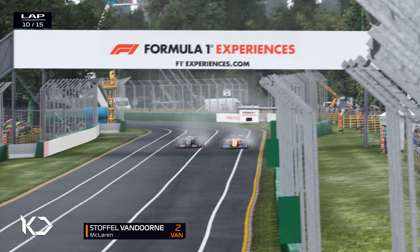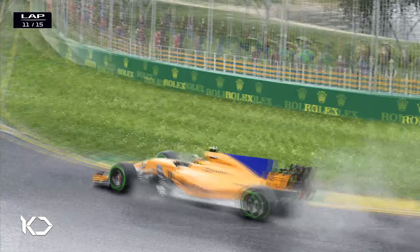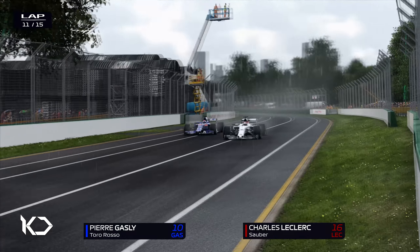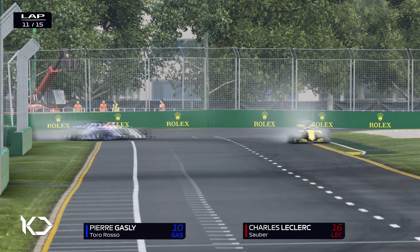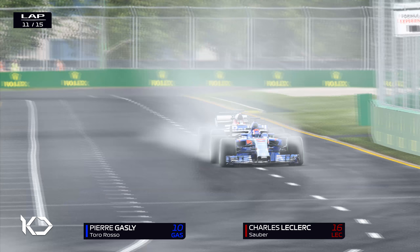Räikkönen makes a similar mistake to Hamilton, so we're all over the back of the Ferrari — a picture-perfect move, just like what we did to Hamilton. We're going to put ourselves up another position. Räikkönen is on older tyres, which aids the overtaking manoeuvre quite a bit. Stoffel van Doorn is trying to make some moves on Esteban Ocon — van Doorn had an awful qualifying, down in 17th. We've got the two best friends of the paddock, Pierre Gasly and Charles Leclerc, going side-by-side. Hopefully it doesn't end in shambles — no one wants to see best friends lose it over a race.